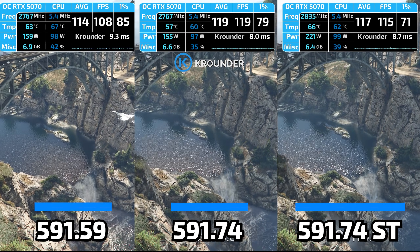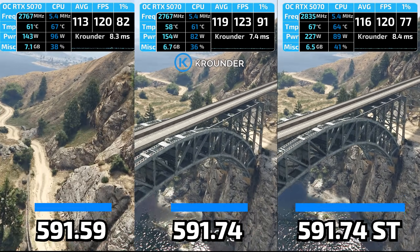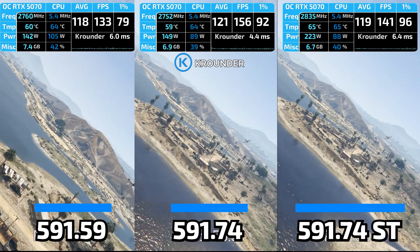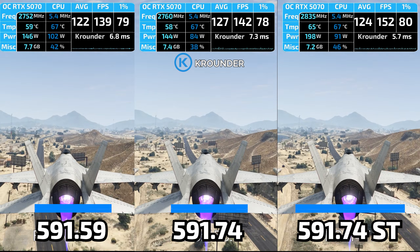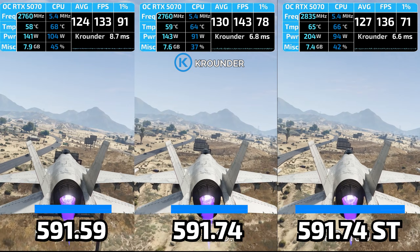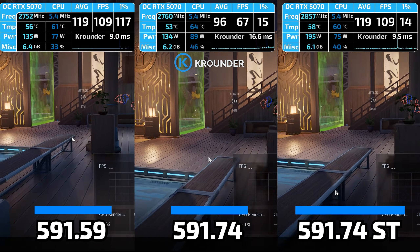Call of Duty Modern Warfare suffered image corruption, destroying multiplayer matches. On my RTX 5070, Cyberpunk 2077 was stuttering during Night City driving and combat — frame times spiking erratically, creating choppy inconsistent gameplay, with 1% lows tanking into slideshow territory. A game that should run flawlessly on an RTX 5070 turning into a stuttery disaster. GameReady introduced problems, didn't fix 591.59 issues, and tanked performance across multiple titles.